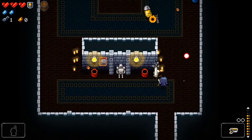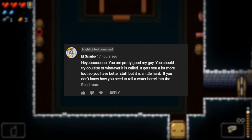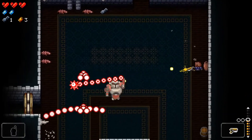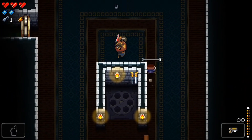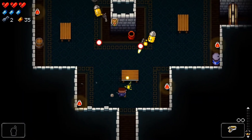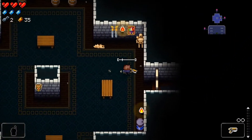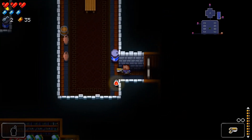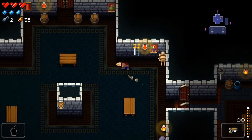We're going to the secret floor today because we got a recommendation in the comments on the last video. Someone said we should go to the Oobly up because it has really good rewards. I got that key but I did take a hit of damage — I think the key is worth it. I think I need two keys to get into the secret floor.